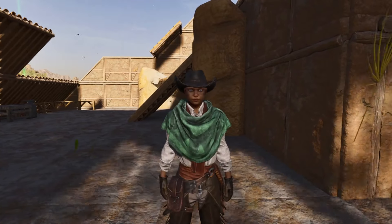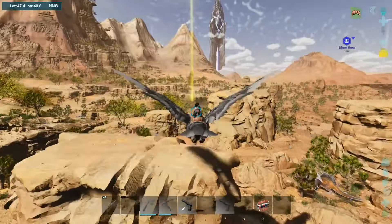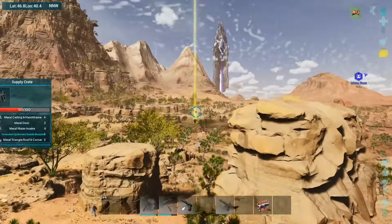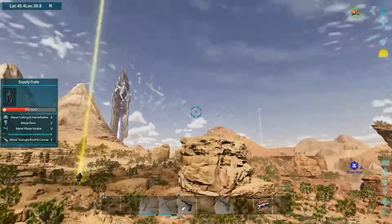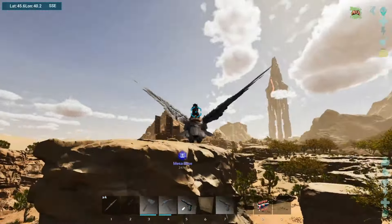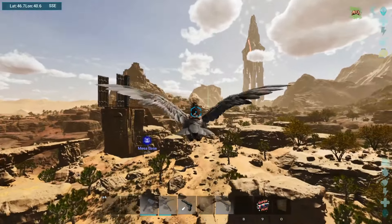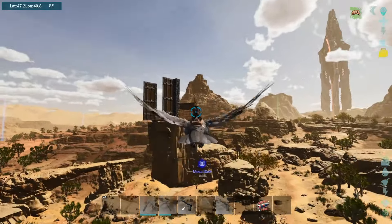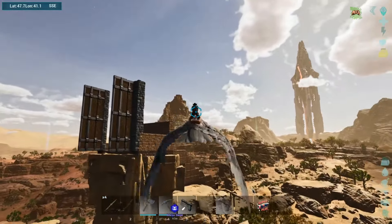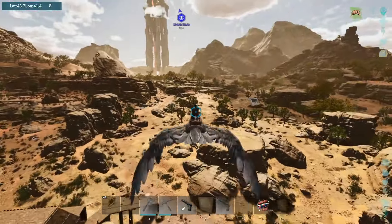I'm just going to fill in all the gaps and then we'll come back. I'm almost overloaded but I saw a yellow drop come down — I can't miss looking at that. Let me look at it with the scope. Metal stuff, ascendant Iguanodon saddle — nah, I don't really want any of that. I'll take it later when I can grind resources, but right now I'm busy collecting wood. As you can see, it's coming along.